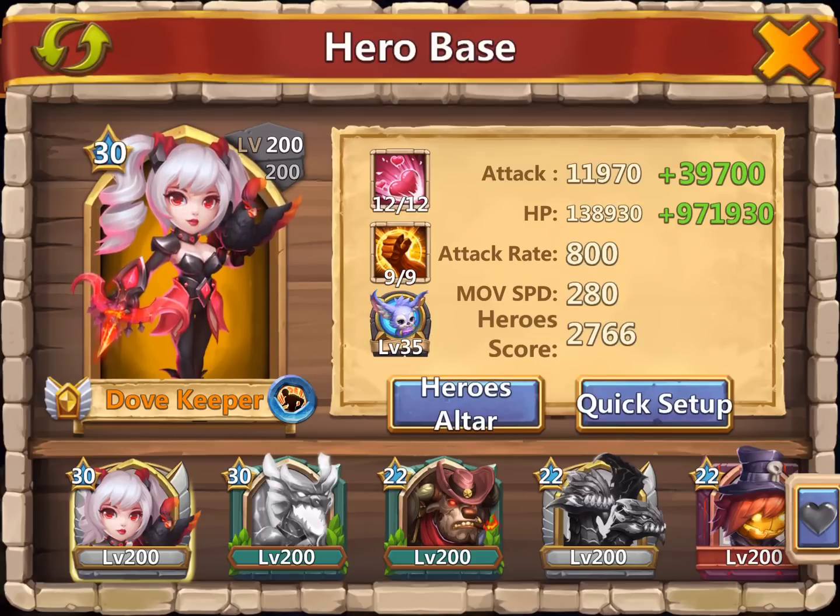These Guild Wars attacks are based on a principle of crit striking. I have two strikers on my team. One is Dovekeeper. I've got her with Brute Force as well as a Sharpen. This will give her the chance to provide critical strikes against the enemy, as well as her traits are augmented in such a way. I have her with Fennec Pet to give us a Psy Shield, a block against a negative status, and give us the chance to heal.